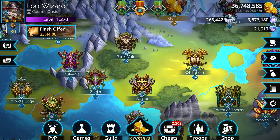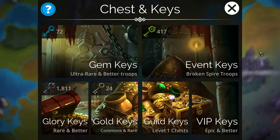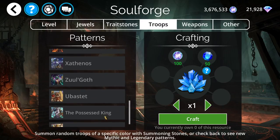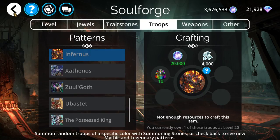Now let's take a look at the event keys. This is the other way you can get Infernus this week, because Infernus is a Broken Spire troop — that means event keys will draw cards only from the Broken Spire Kingdom all week. So if you don't have Infernus but you have 4,000 diamonds saved up, my strategy would be: try to get Infernus first in the event keys. If you do get Infernus in the event keys, then you can use your diamonds to craft the Possessed King or Ubistat. Don't craft Infernus first — try to get him in event keys, then make your decision on what to craft.